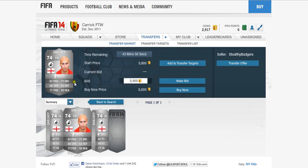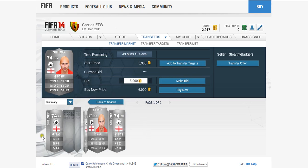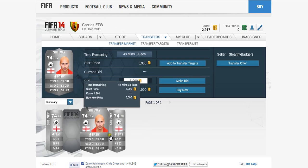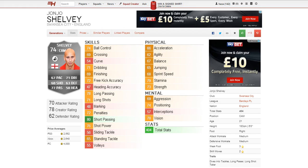Reading them out, he has 67 pace, 71 dribbling, 68 shot, 63 defence, with the best being 77 passing and 58 heading being the worst. His lowest current price on the Xbox market is 6,000 coins, which is very cheap for this player in my opinion.